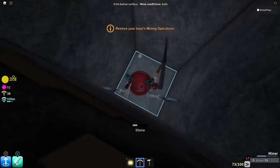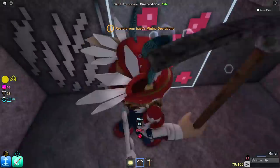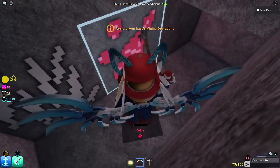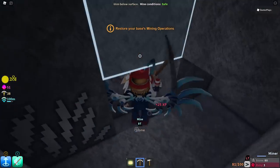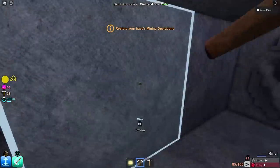At some point you're also going to have a full inventory and you're going to have to resurface. Right there — we got a red one, we've got a ruby! As soon as we got to 65-66 meters below the surface, we ran right into a ruby. Those take a little bit more time to dig out, but it's not too long. We've got one ruby so far out of the five total that we are searching for.